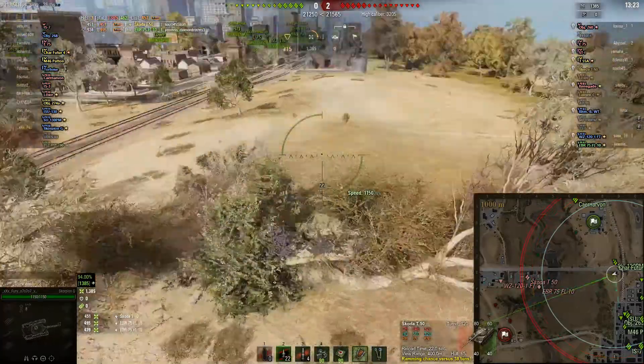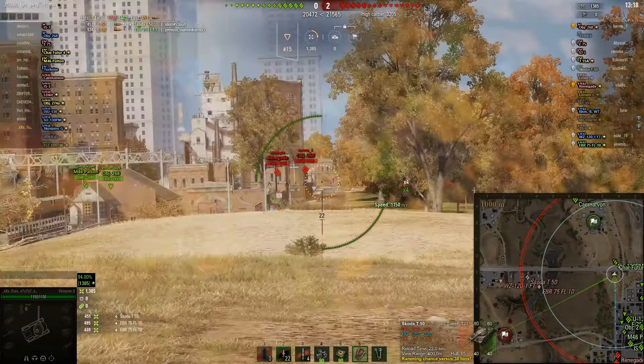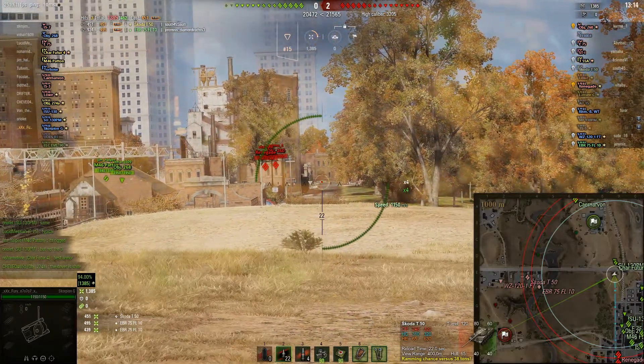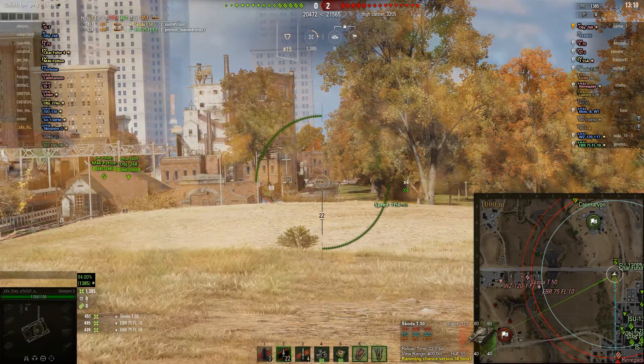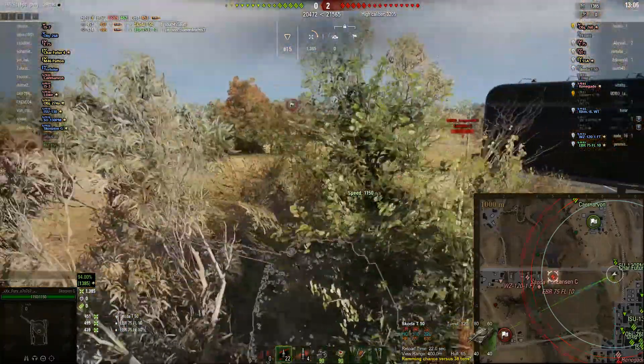6,000 damage is a pretty high score for a tier 8, but as this is a tier 10 game there are a lot more hit points in the pool. As you can see, there's over 20,000 hit points, so doing 6,000 means you're doing around about a third of it.